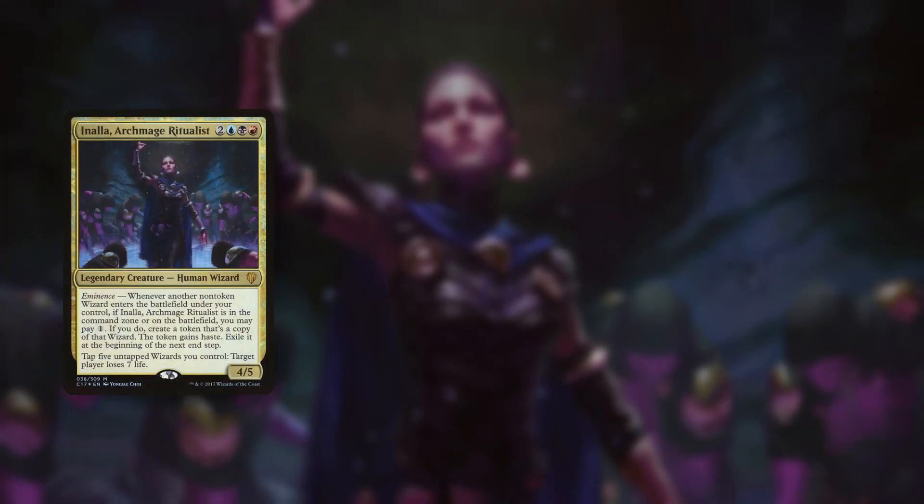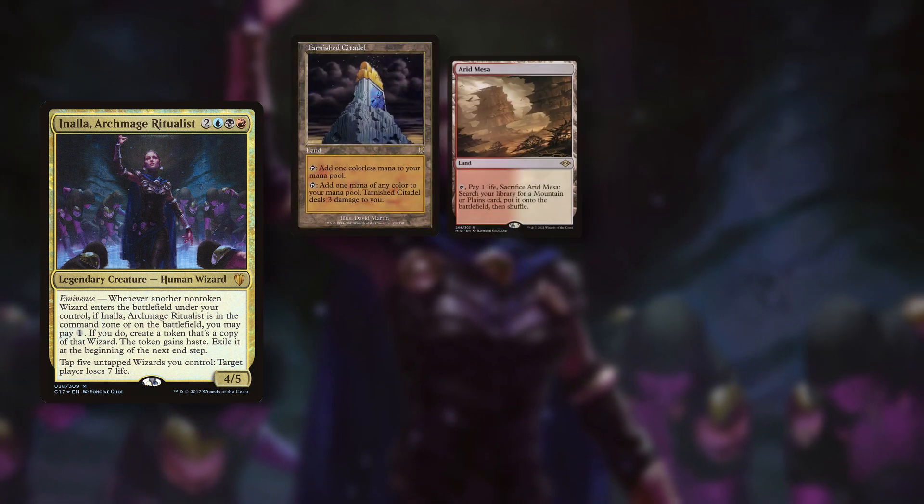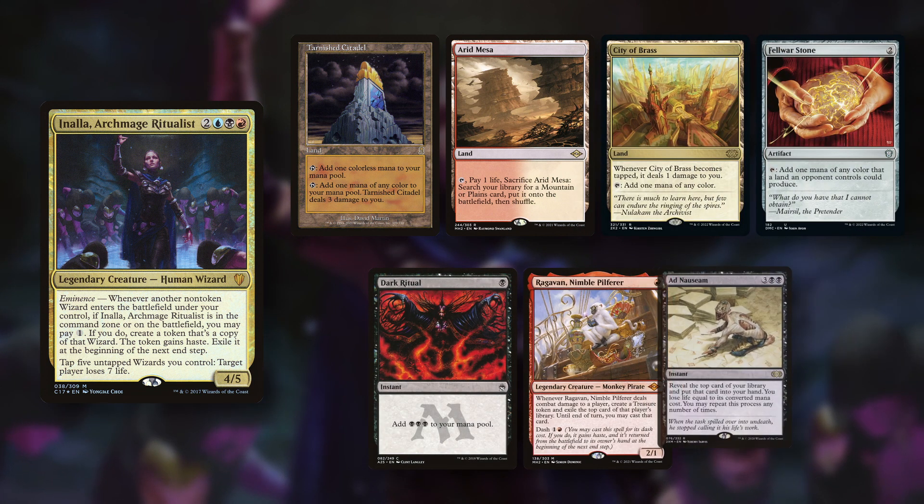Rafa goes first with his Inala Wizard Chess list. His opening hand consists of Tarnished Citadel, Arid Mesa, City of Brass, Fellawar Stone, Dark Ritual, Raghavan and Ad Nauseam.